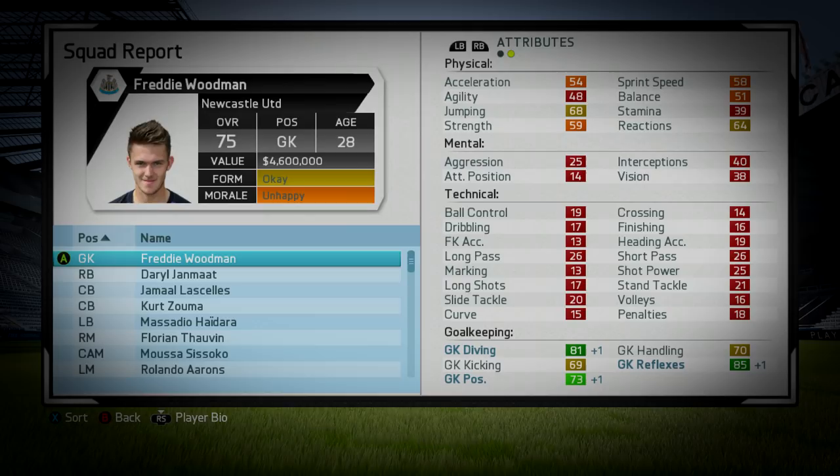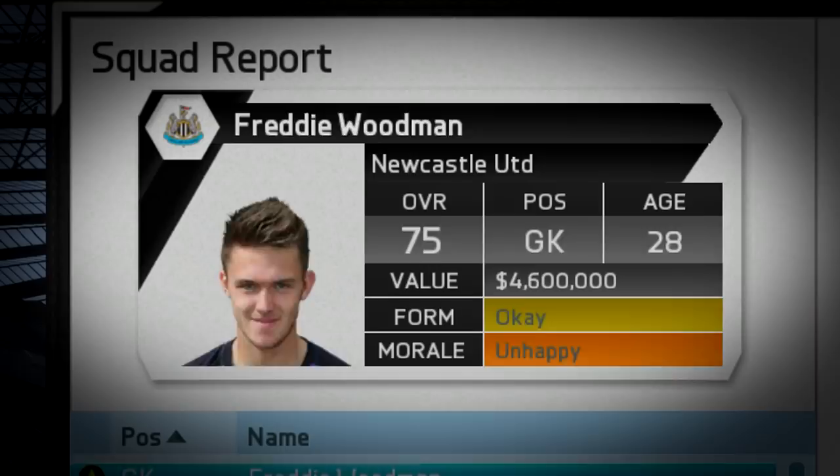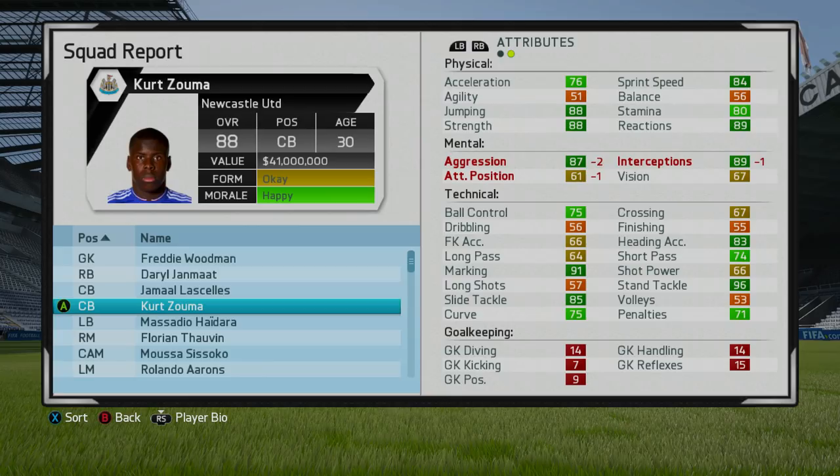Here we are in 2025 with Kurt Zouma. Has he maintained that one-increase-per-season trend, plummeted, or skyrocketed? He's 88 rated — not bad at all. 88 rated at 30 years of age. The physical attributes look sensational: around 80 pace, 88 jumping and strength, 89 stamina. Aggression and interceptions look terrific as well. Ball control sits at 75. The key centre-back stats: 83 heading accuracy, 91 marking, 96 stand tackle, and 85 slide tackle — solid numbers for an 88-rated centre-back. Zouma is right up there.